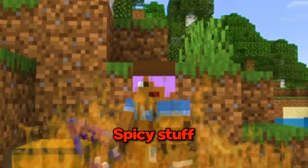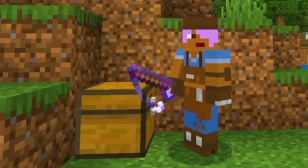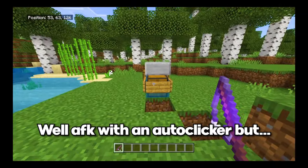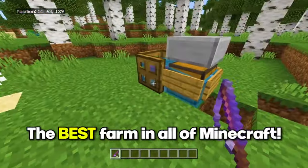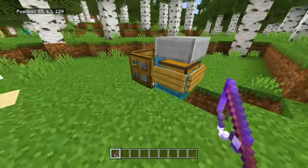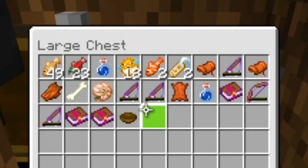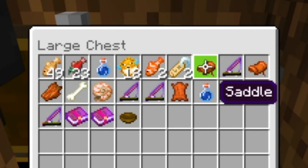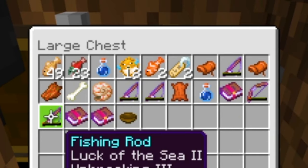Now we're gonna move on to the spicy stuff and this farm is really spicy. You can guess it easily from what I'm holding in my hand — and yes, it's the AFK fish farm. Well, AFK with an auto clicker, but yeah. I really think this is the best farm in all of Minecraft because it's really small and it's really cheap. But if you use it, you're still gonna end up with some really good loot. As you can see you can get some name tags, some saddles, some enchanted fishing rods and bows. But that's not the best of it.